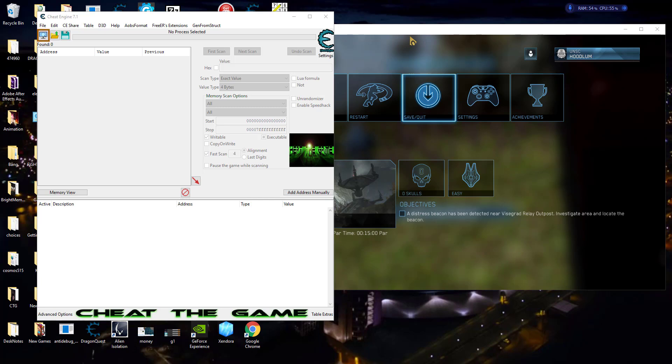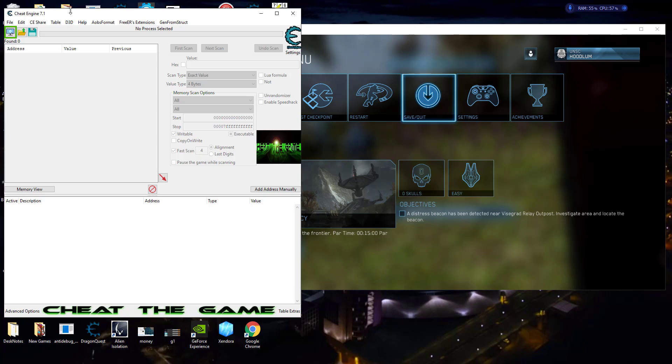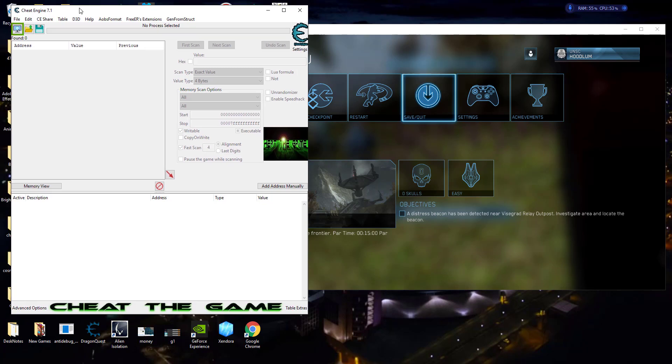First off, it does come with Easy Anti-Cheat, and basically that's to keep you from going online and ruining other people's fun with cheats. Please do not do that — I'm against online cheating. These cheat tables and everything we're doing will not work online; Easy Anti-Cheat will stop you. We're not going to get into how to bypass that. We're concentrating on single player offline games only, and I apologize if you came here thinking I'd show you multiplayer online cheating — I just don't do that.